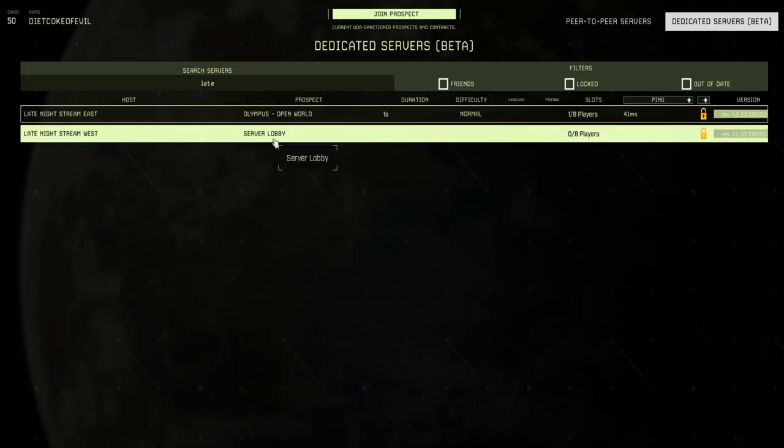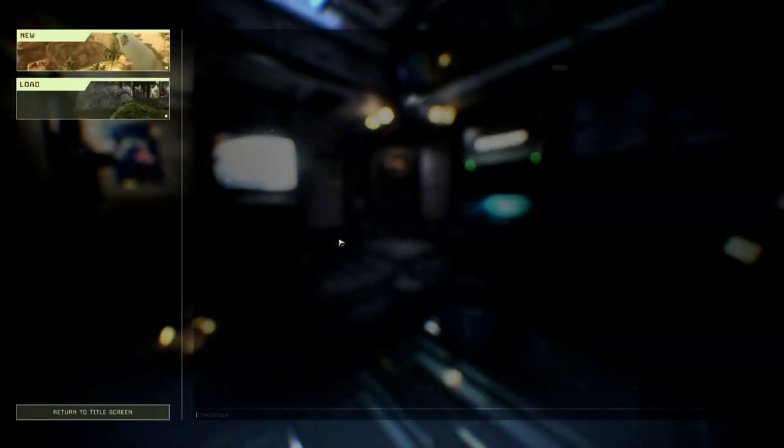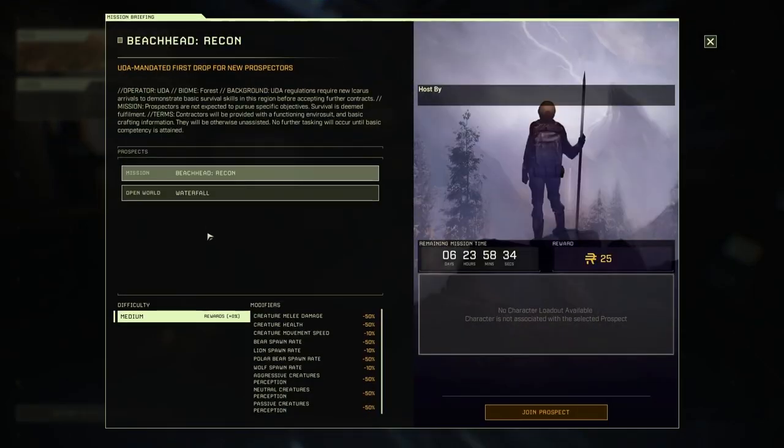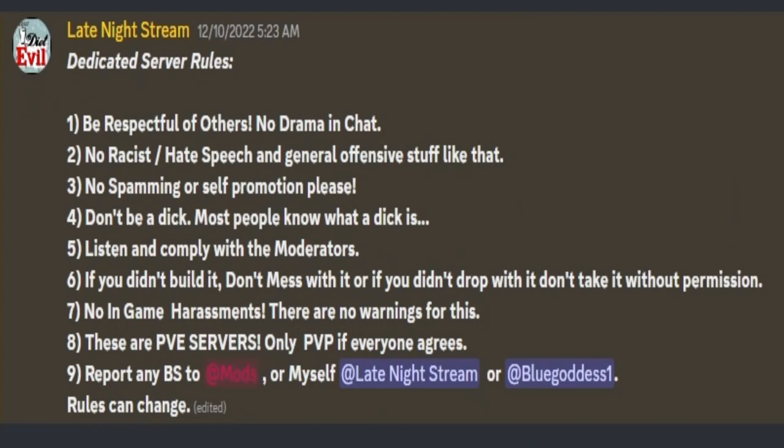Once you get the password, click on the server and if somebody's already playing you'll have to join their prospect, mission, or open world. If nobody's playing, it'll be in server lobby mode — after you enter the password you'll get a screen where you can load previous missions or start a new open world mission or outpost. Remember to follow the rules: if you didn't make it, don't touch it. After everybody logs out for about five minutes, it returns to the lobby screen. We'll be banning people who harass, troll, or cause issues.